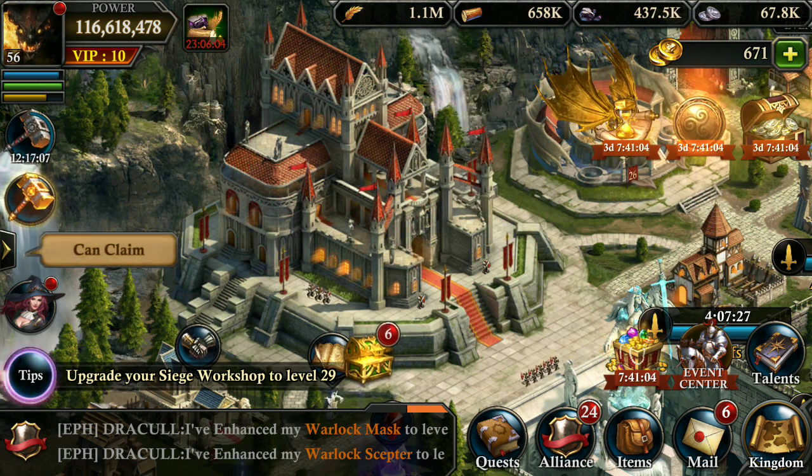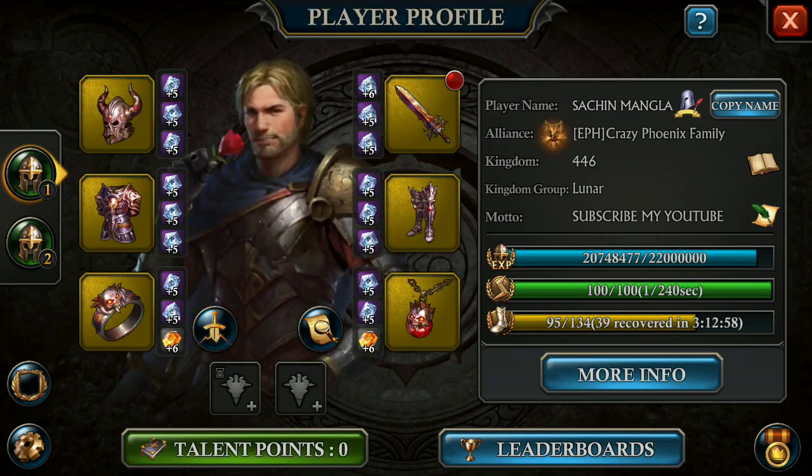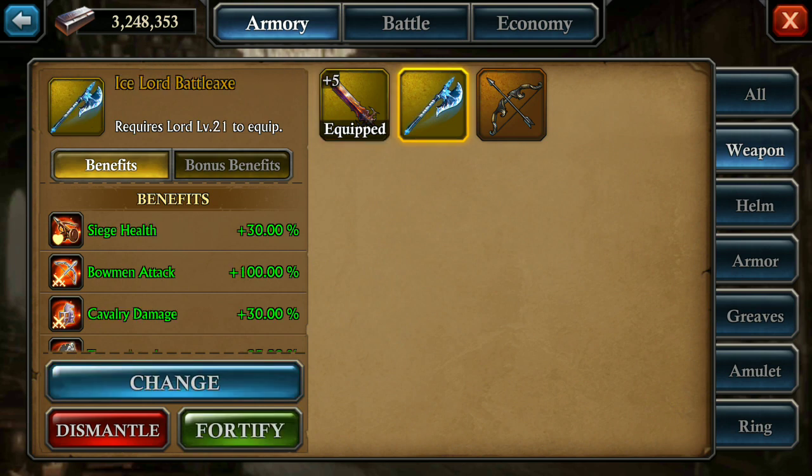Okay, so here after the upgrade 5.4, here are my death seeker fully enhanced equipment. So here I forged — you can see my death seeker sword plus 5, and here I forged an ice lord battleaxe.